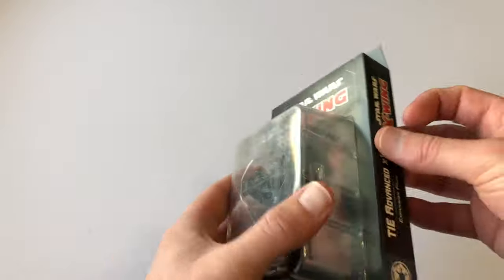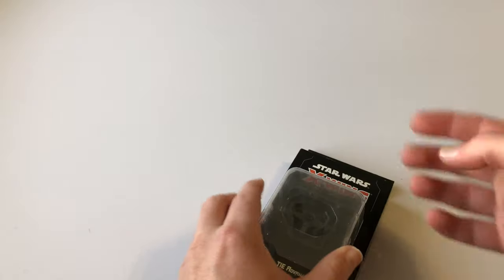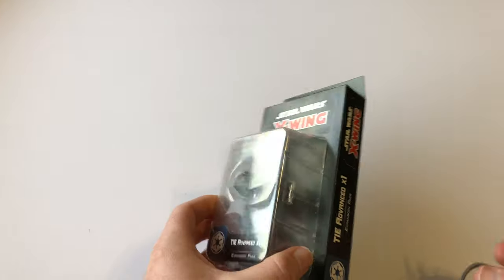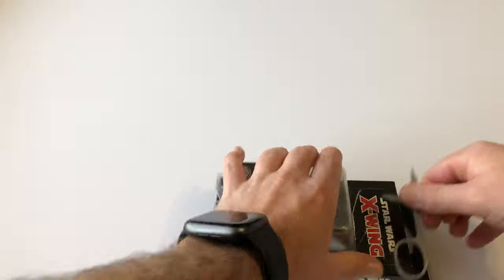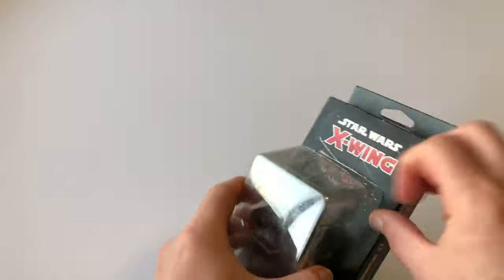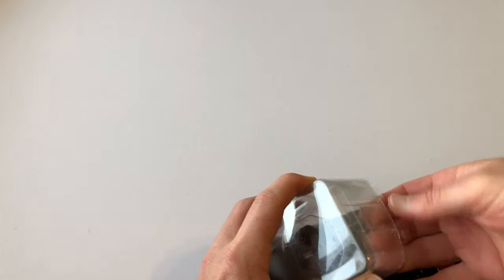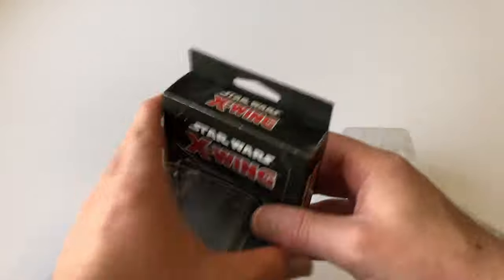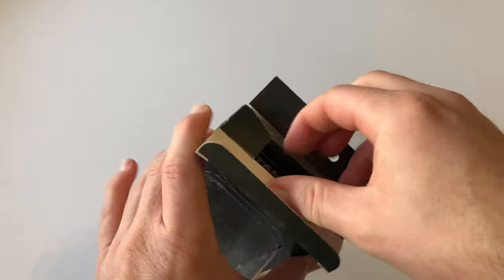So let me go ahead and unbox this. I'm just going to slice the side open and then we can get access to the contents. Here we go — we can get out the ship, put that over there, and then get out the cards and the cardboard.